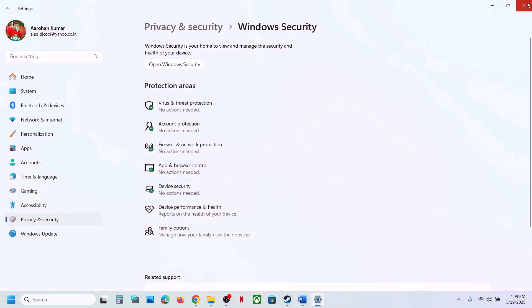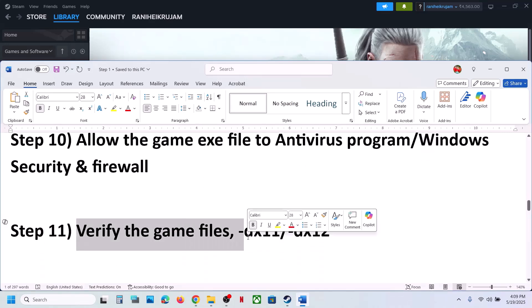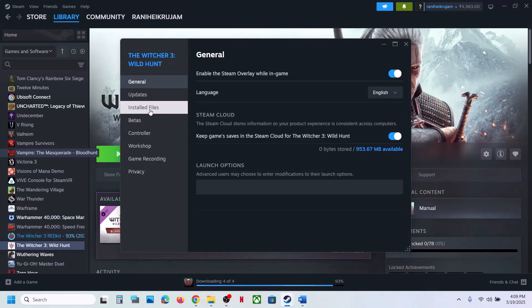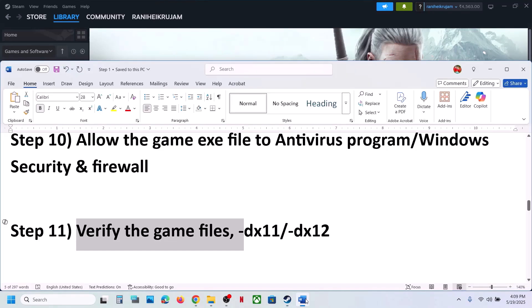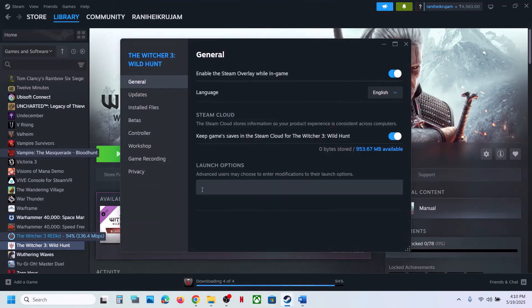The next step is to verify the game files. Go to Steam, right click on the game, select Properties, go to the Installed Files tab, and click on Verify Integrity of Game Files. Once verification is 100% complete, launch the game and check. Still not working — try adding -dx11 in the launch options. If that does not work, try -dx12, launch the game and check. If still not working, remove the launch option.